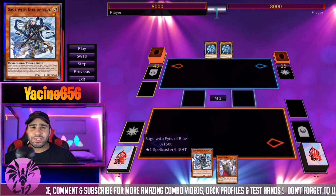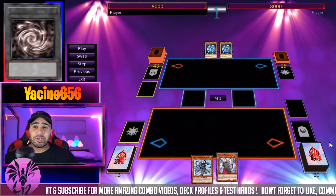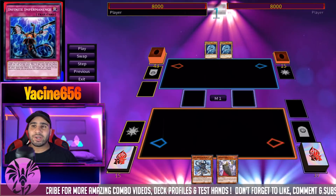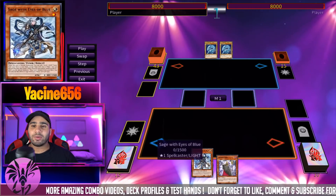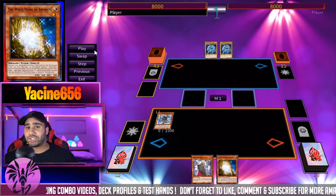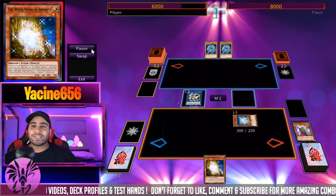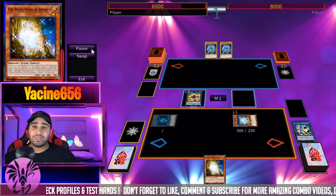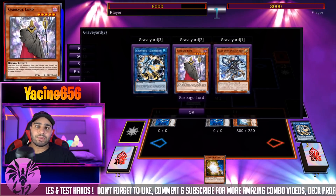For combo number one, as you can see, I have Sage with Eyes of Blue with literally any special summon in like the entire existence. I chose Garbage Lord because I just really like garbage cards — not the Sky Striker cards, but like actual Garbage Ogre and Garbage Lord. So the first play is Sage with Eyes of Blue searching specifically for Whitestone of Ancients. Link Cross is going to be turned into two Link Tokens. I want to mention this because it was very obvious that I was going into Needle Fiber.